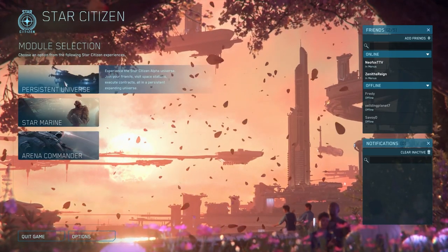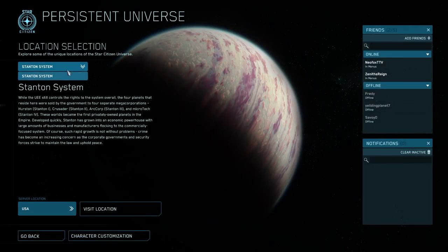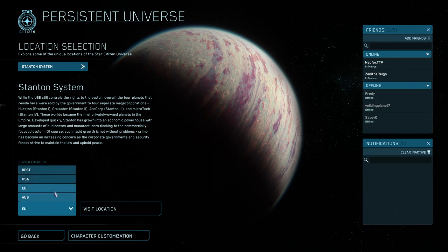After you have the game started up and ready to go, select the Santuan station and make sure you set the best region for your area. Mine is the US — I made the mistake of pressing EU.